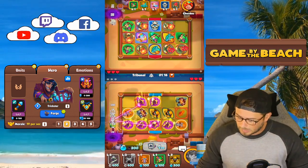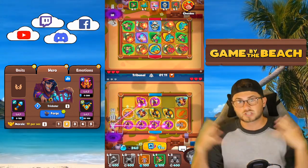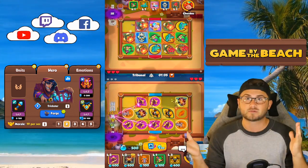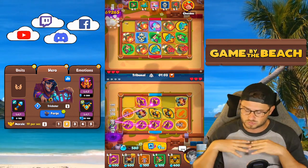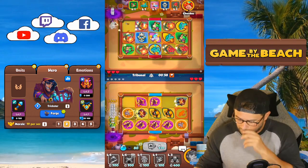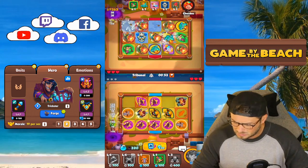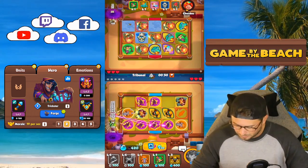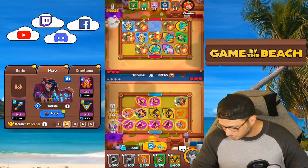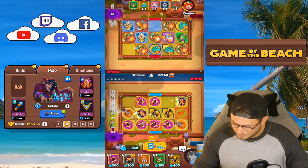Puppeteer and Tribunal — I kind of look at them as opposites. Against Puppeteer I'll try to fill my board and I don't really care about mana levels. Against Tribunal I want to keep my board scarce and really focus on mana levels, because Tribunal will never rank down my mana levels but it might rank down my board. So I'm going to ignore my board and focus on leveling up mana. Looking at his board, it looks like he's having just a tiny bit of trouble — but if he finds a Knight Statue there it is, he's going to rank it up to two, move that Scrapper and Knight Statue over.